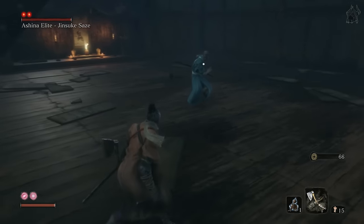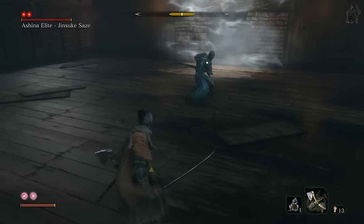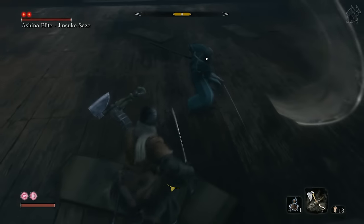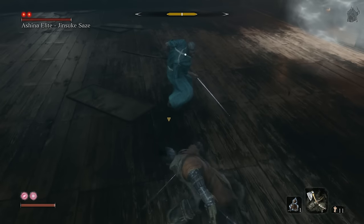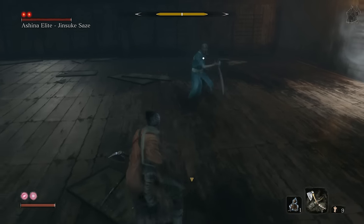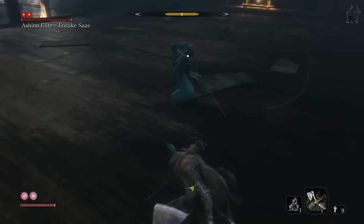Now, if you don't think you can time his deflect for the whole fight, there is an easier way to beat him. Make sure you have your loaded axe prosthetic equipped, and what you want to do is constantly hold left on the analog. When you see the light on his blade, press the dodge button so you dodge to the left to avoid his attack, then whack him with your axe.